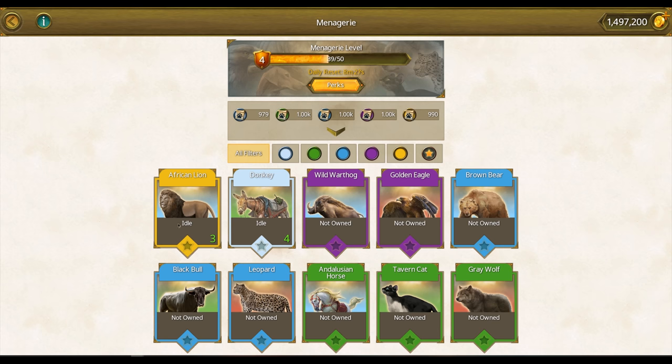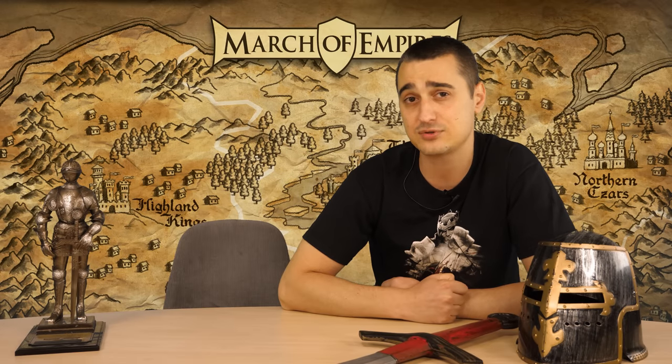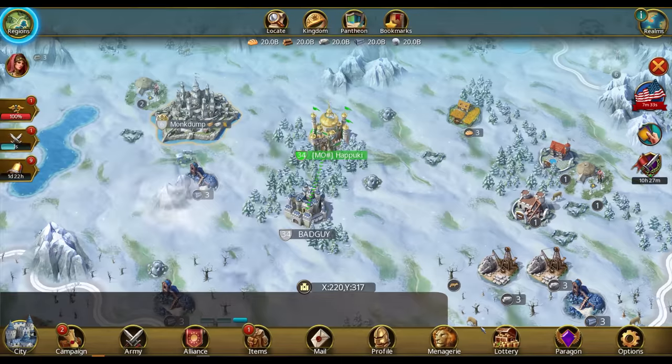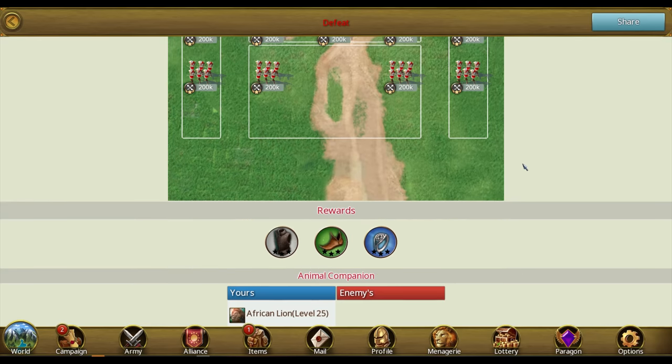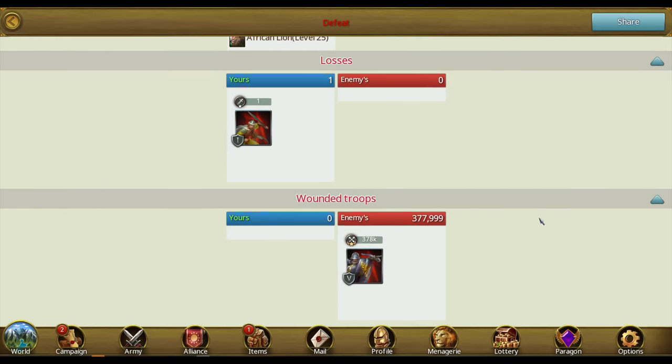Let's take a look at another animal. I know how much you like your violence, so let's check out the strongest marching animal, the African lion. The marching animals can be sent to march along with your army and assist you in battle or gathering. The initial perk of the lion is to deal damage to all range squads equal to 6% of their total health at the beginning of the battle. Ouch! At level 25, your lion will deal damage to all range squads equal to 21% of their total health. Giga ouch!